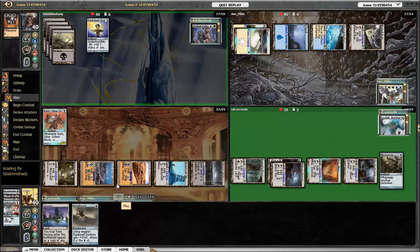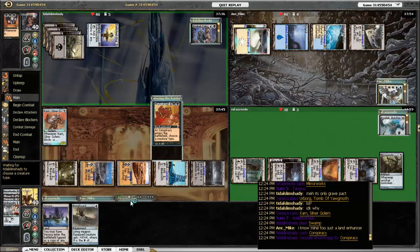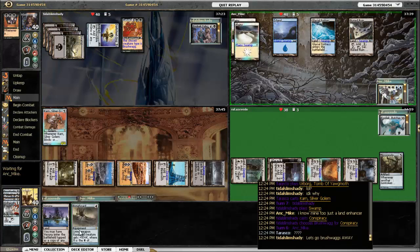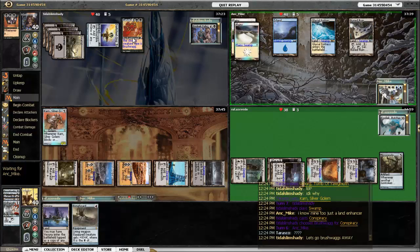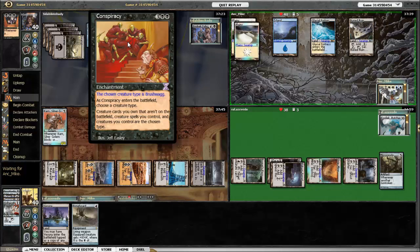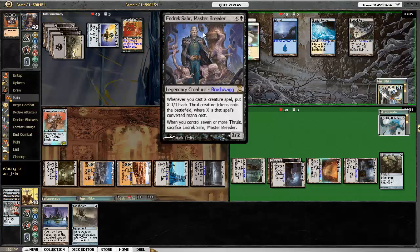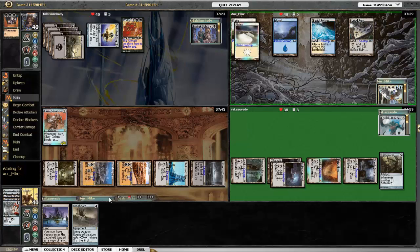I've got Bonehoard and there's stuff in the graveyard, but there are no creatures in the graveyards, so I go ahead and play Karn first. Conspiracy is in the Endric Saar deck, and he names Brushwag. The whole reason you use Conspiracy in Endric Saar decks is so that his death trigger won't occur, because they're all Brushwags now instead of Thralls — you can make as many Thralls as you want without killing Endric Saar.